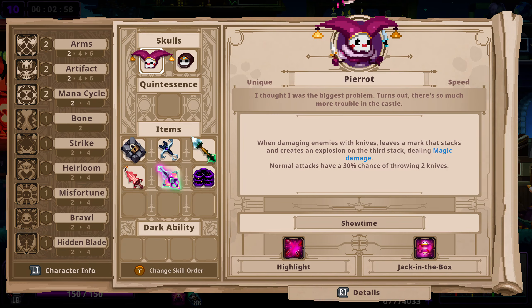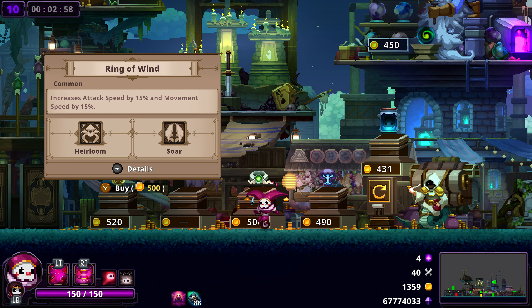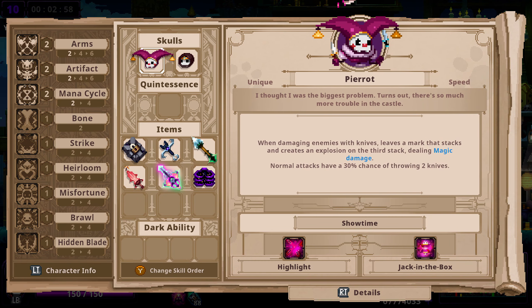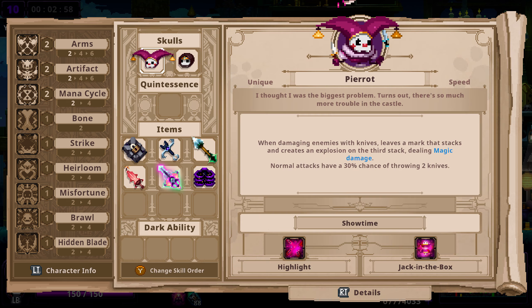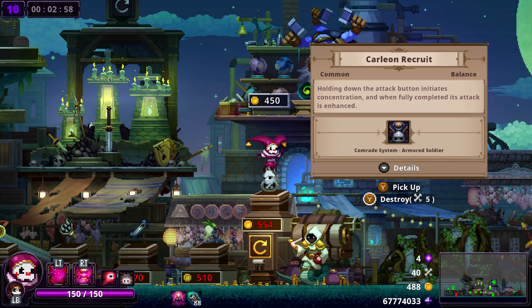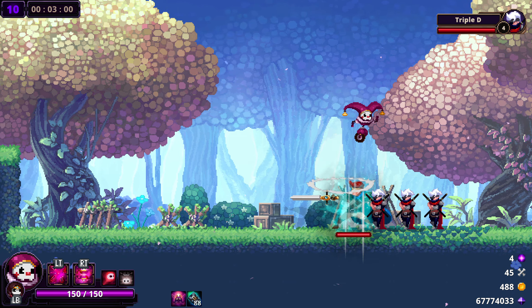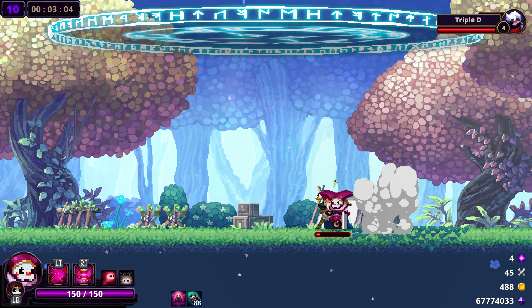Since our build is essentially skill spam, that's insane. We could also go for Sword since we do fly with Highlight, but I think we want some other stuff here. Hidden Blade is a good start, but let us just grab fragments and try to build our clown very fast. We will find good items by the end of the run, hopefully. Right now, 390-375% damage.